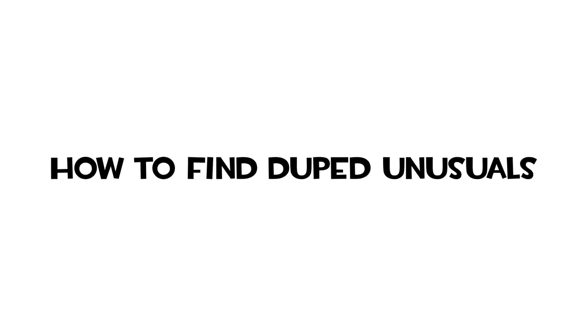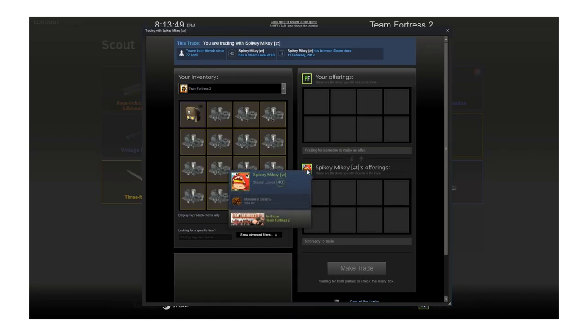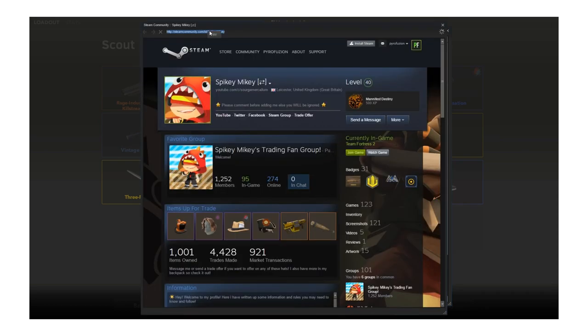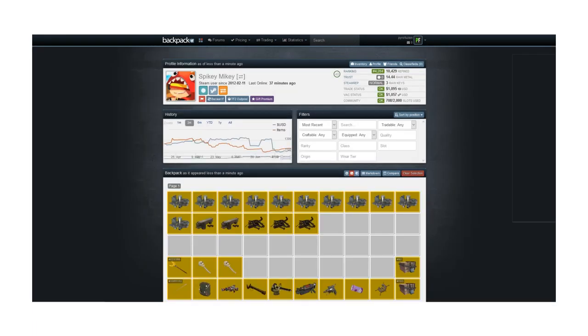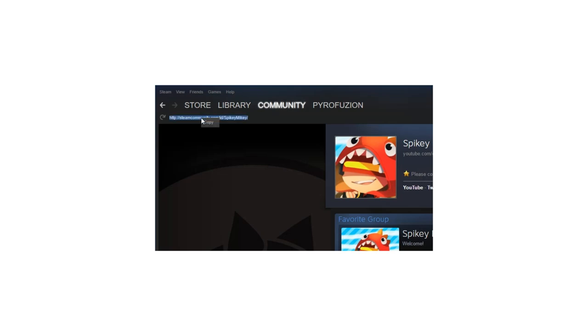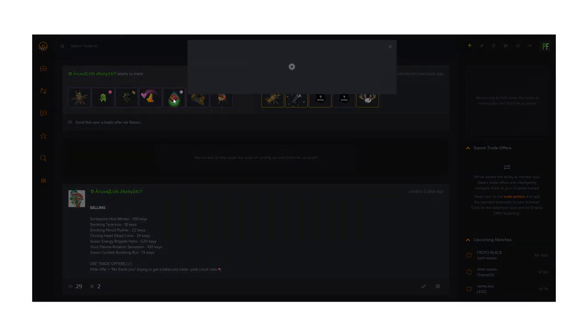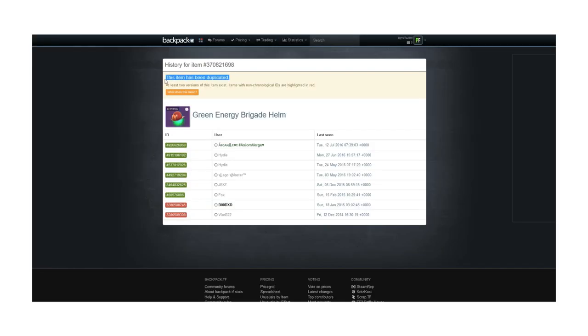Another really important thing is checking if an unusual is duped. The website you need is backpack.tf. If you're in a trade, click on their profile picture, copy their Steam profile URL, and paste it into the backpack.tf search bar to bring up their backpack, then hover over the unusual. If they have a custom URL, use a Steam ID finder first and paste that code into backpack.tf instead. Once in their backpack, hover over the unusual and click history. On TF2 Outpost, copy the original ID and use backpack.tf/items/ followed by the ID.